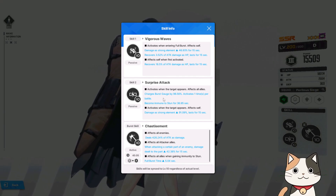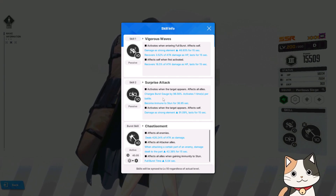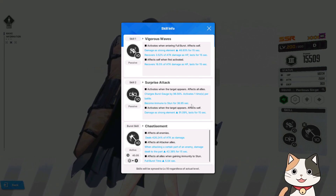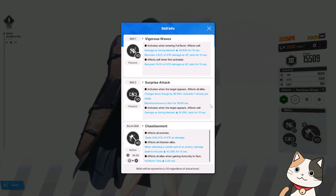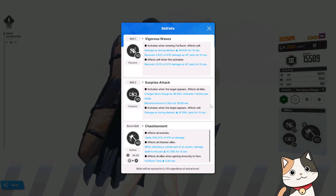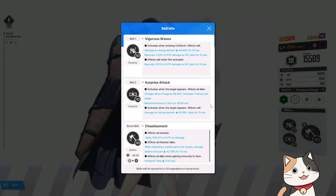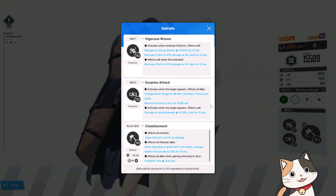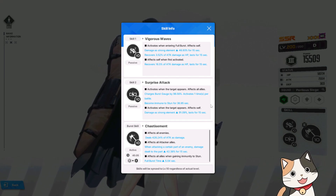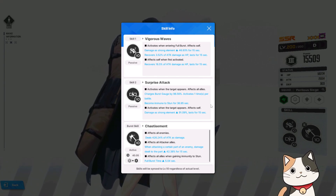Skill 2 activates when the target appears and affects all allies. It charges the burst gauge by 98.56%, activating one time per battle — so that is very, very close to 100%. At skill 2 level 10, when you enter a battle, you can immediately go full burst, which is absolutely amazing and something we've never seen before.